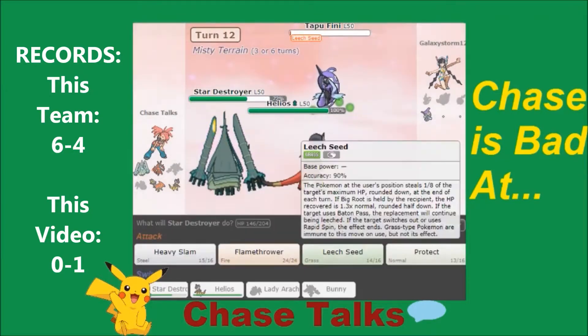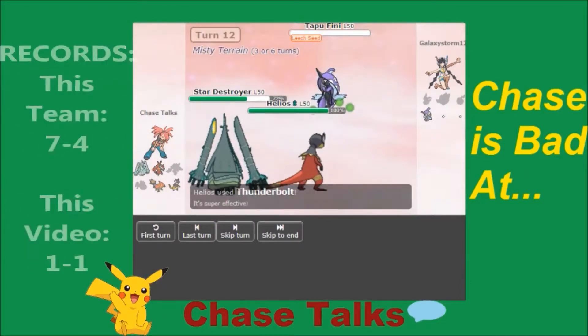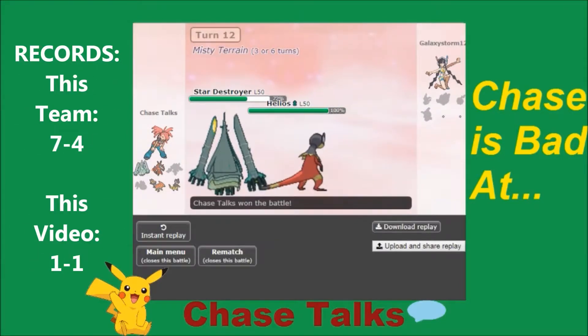Heliolisk is going to pick up our last kill of the game. That was a misplay on his part not going for Star Destroyer — I guess he thought I might go for a Double Protect. I'll just click Heavy Slam and Thunderbolt. Thunderbolt is going to be enough to take out Tapu Fini. We end up winning that game after that unfortunate miss I thought was a missed target. I overreacted to a misread — I was upset, but I can't believe we won that game. Very happy surprise.